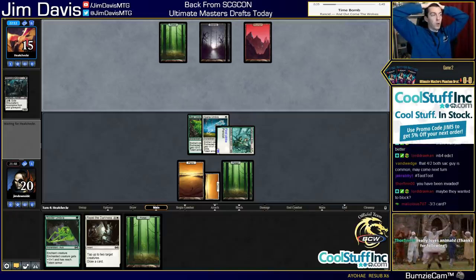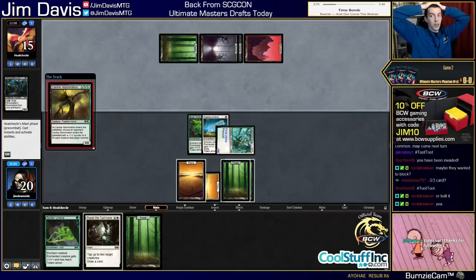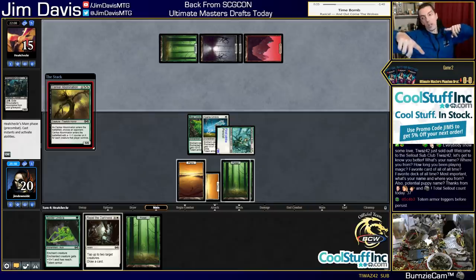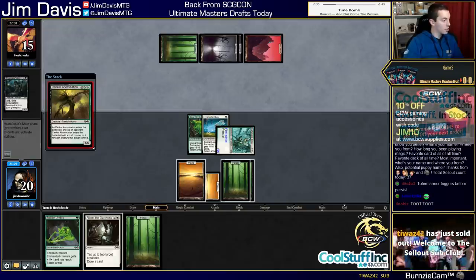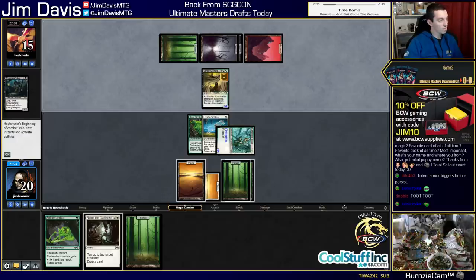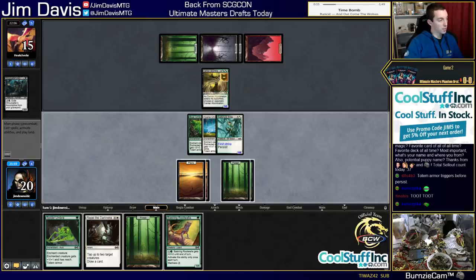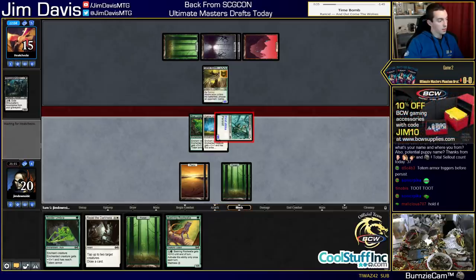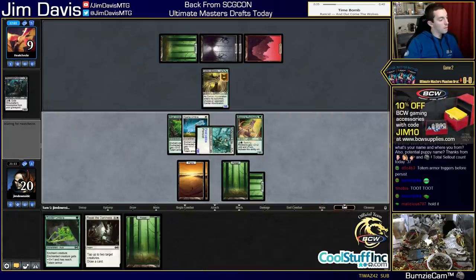We had turn one Bogle, turn two Bogle with Totem Armor, turn three Travel Prep both guys. And they had Pyroclasm into Edict, then killed our other creature. They just did everything - it was insane. I can't even find the words. Canker Abomination is fine. Do we Repel in Darkness here? I don't think so. I can draw another creature - there we go, that works. Roofpala - say go. So we have Repel, tap, pump, kill.